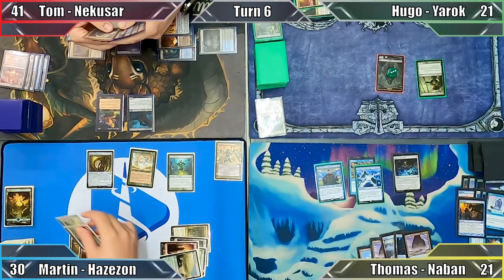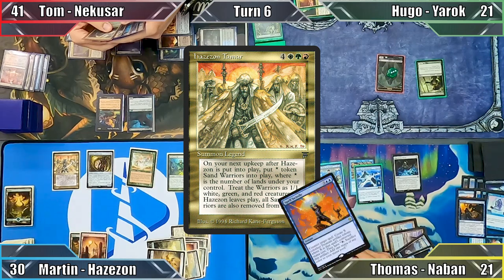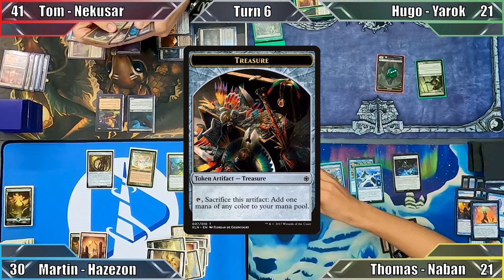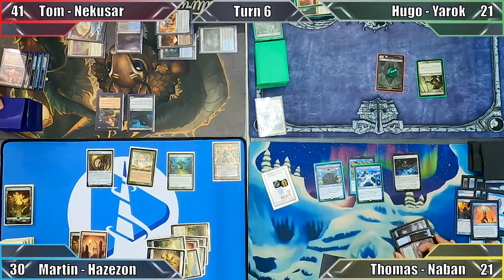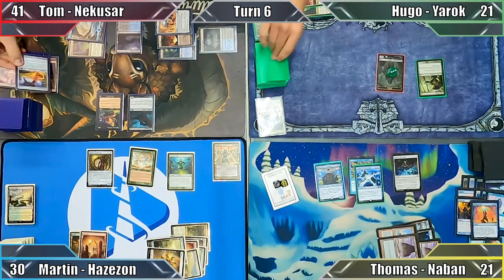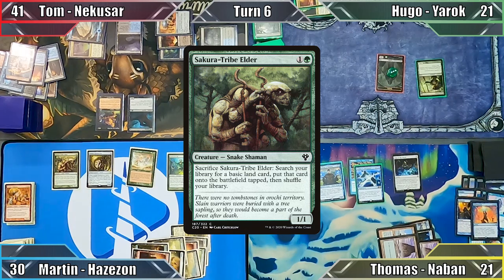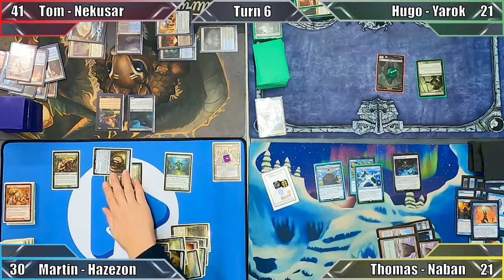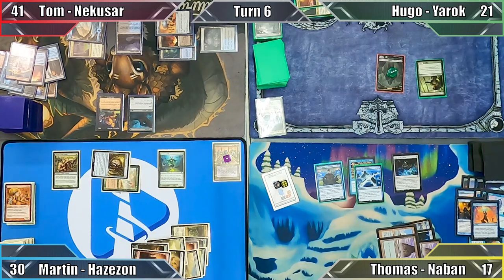I play a Forest and cast my Commander, Hazazon Tamar. Thomas responds by casting Spell Swindle, countering the Warrior and creating 7 Treasure Tokens in the process — that's gonna hurt. Tom, Hugo, and I each mill 7 cards when the Treasures enter the battlefield, and I then cast Sakura-Tribe Elder. Moving to combat, I attack Thomas with my robot and my old man, dealing him 4 damage, and pass to Tom.